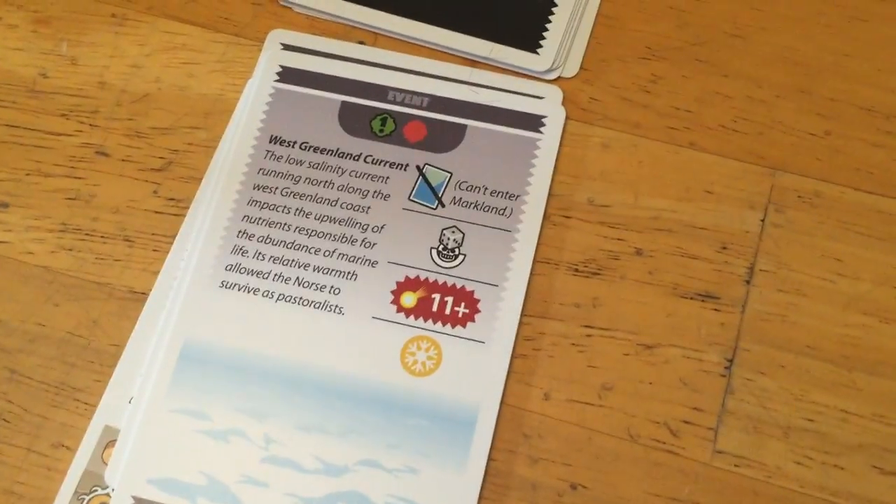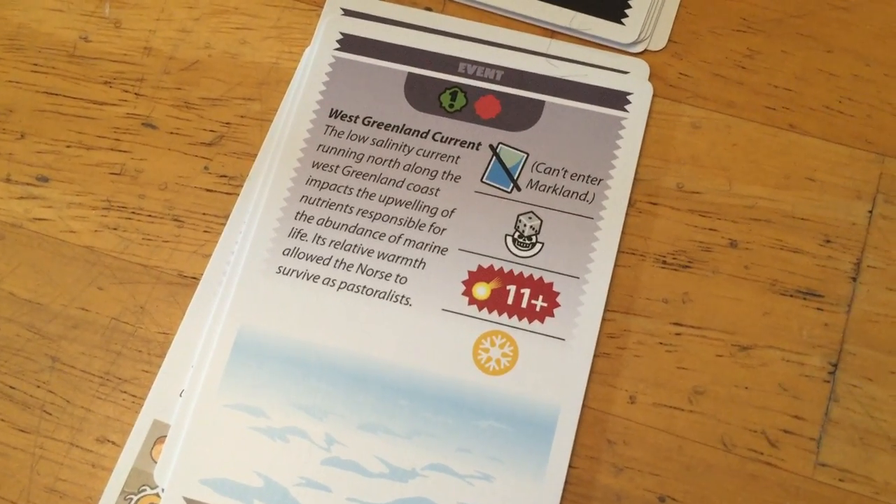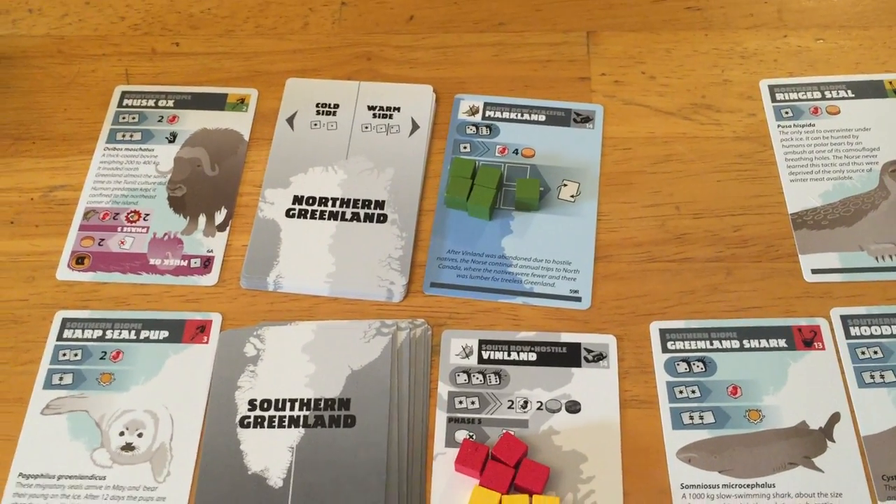The West Greenland current. We're going to have 'cannot enter Markland,' so that means we can't go to the south or the north at all — it's gonna be closed off even to tribes with Mariners.